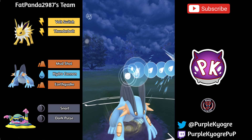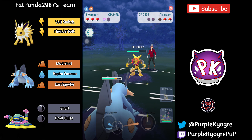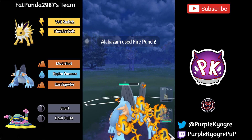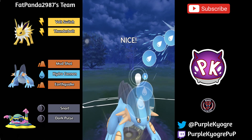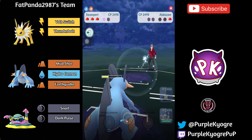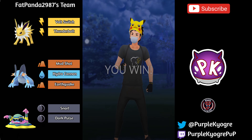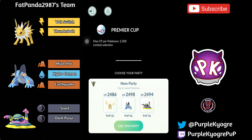Swampert will go for the Hydro Cannon into the Alakazam, and Alakazam shields — that's totally fine. The opponent is out of shields. Fire Punch is resisted — could be Shadow Ball, could be anything else. It is Fire Punch, nice call by the Swampert. Swampert is just going to immediately go for the Hydro Cannon to try and get rid of this Alakazam, and it does get rid of it. In comes a Fighting type — going to be the regular Machamp. And the opponent is actually going to go ahead and surrender. So very well done.